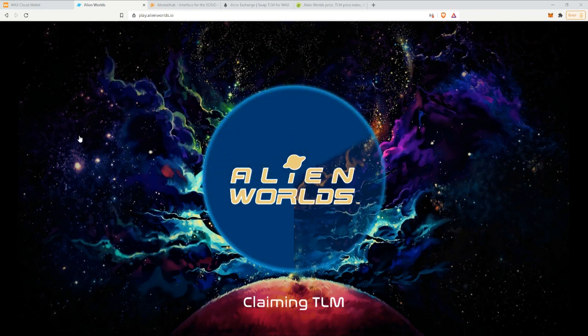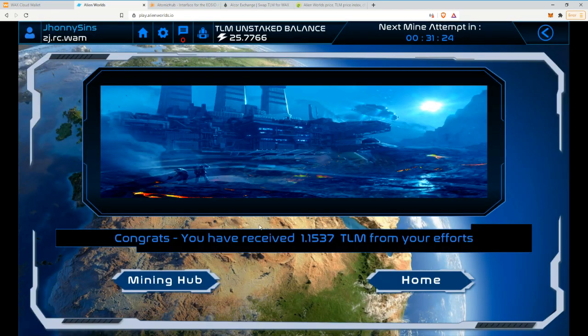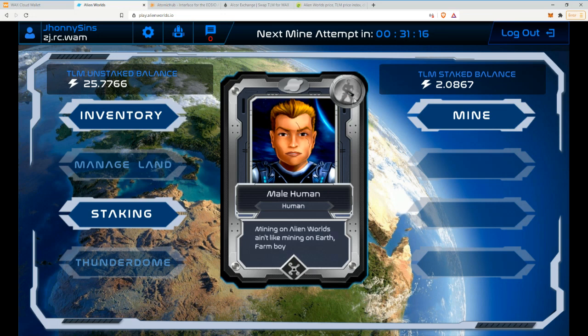I have to approve it, of course — it makes me verify it every time with a CAPTCHA. I know what stairs are, I'm not a robot, although I'm pretty sure a robot would know what stairs are. Alright, and 1.1 TLM — that's almost 70 cents. It's pretty good, and I can mine every half hour, so that's roughly 70 cents per hour at current prices.